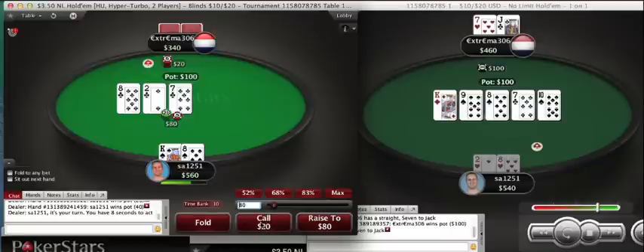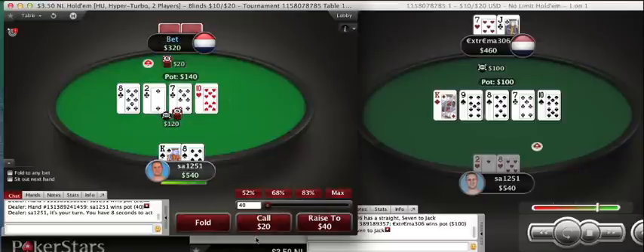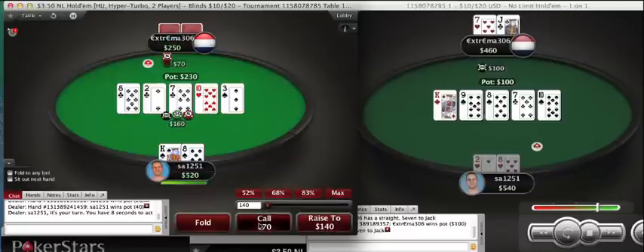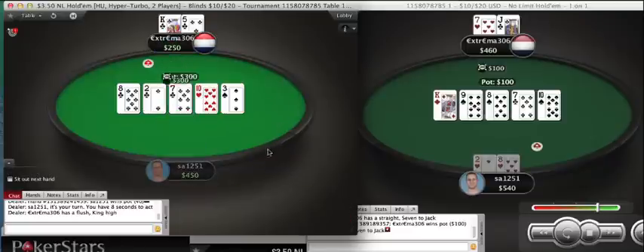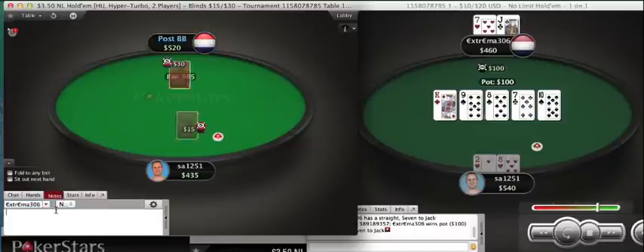I'm going to just call here with this sizing. If I check raise, I'm put in a pretty tough situation on future streets if he just calls. I'll just call again, and I'll call the river if he bets. A note that I would take would be that he just min bet.